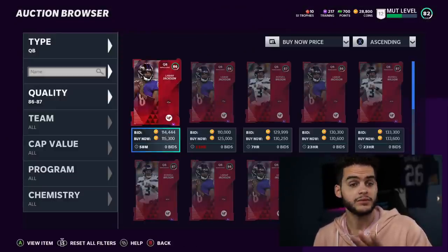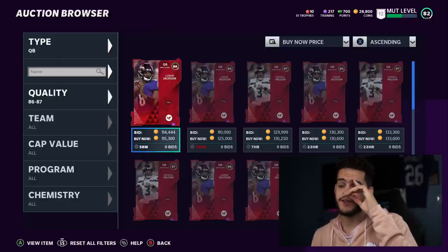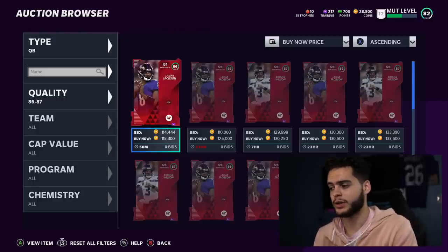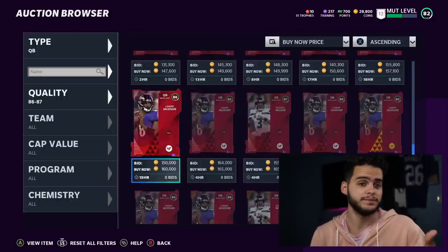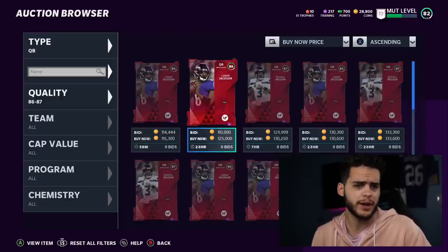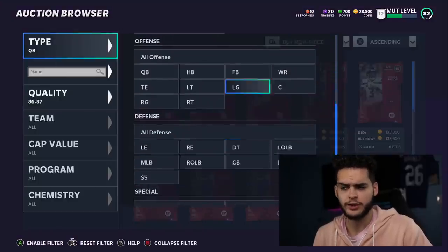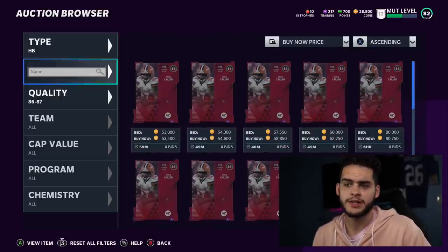For quarterback to start the year, get your free Lamar Jackson — there's still time to pre-order the game if you're planning to buy it anyway. If you can't get the free Lamar, I'd still take him over Mahomes just because of the speed factor. Lamar's a pretty good passer too. Mahomes is good but costs a lot more money, so I'd be fine with Lamar for now.